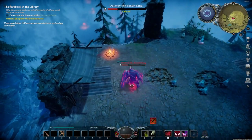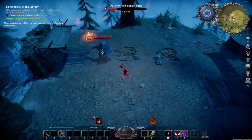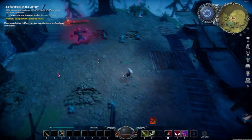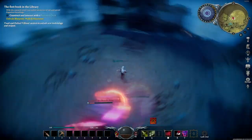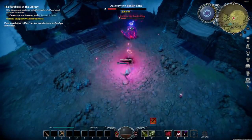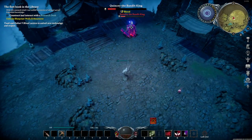What I do is save my spacebar dash to go through him at the last moment, but I can also slide in an auto attack at the same time. Because my damage is so low, I need every opportunity I can get.